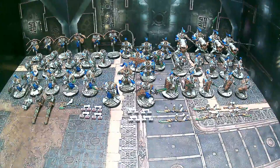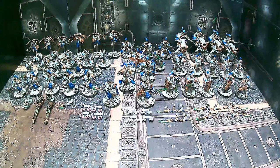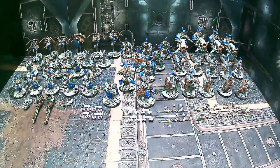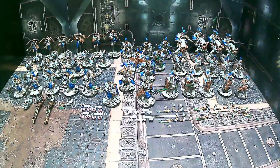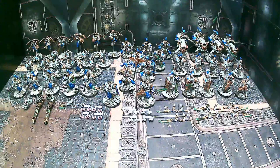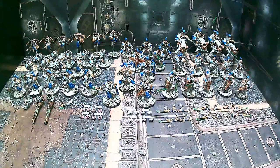Working down the line from the front left, we've got five Custodian Guards with the sword and board — shield and sword — and then behind them we have five with the spears. Then we have four of the Dawneagle Jet Bikes, and up front we have two Shield Captains in the middle, one with the sword and board and one with the spear.